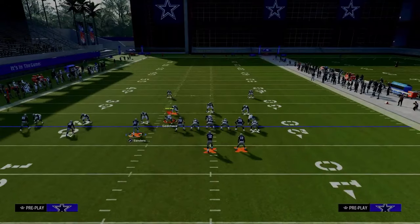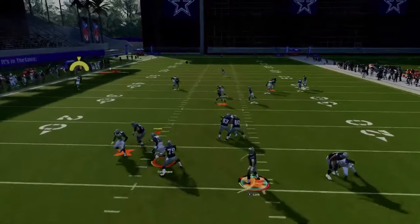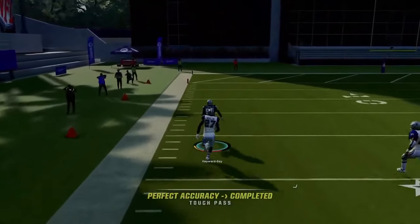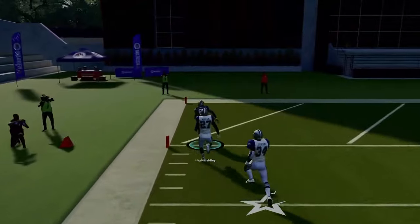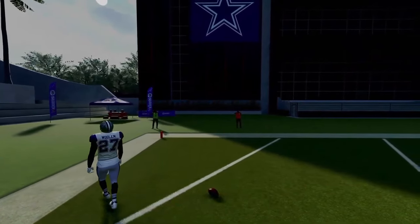Here's the setup for Verticals. Put the running back on a Texas route and snap the ball as fast as possible. The first read — if they're playing press man — is this deep fade on the left side. If they're playing press man and don't have safety help over the top, that is going to be a really nice read for you.